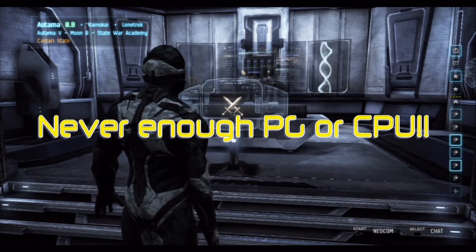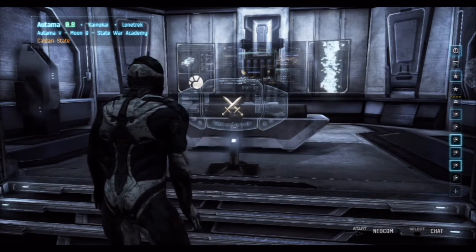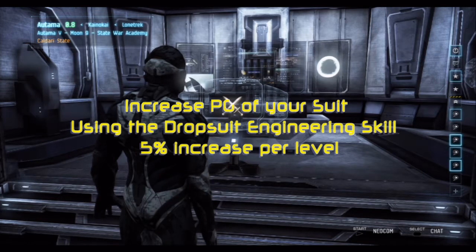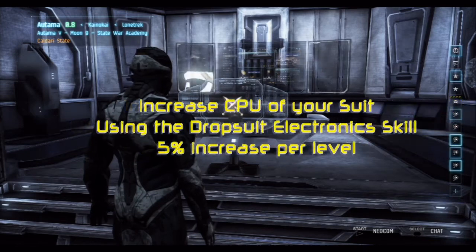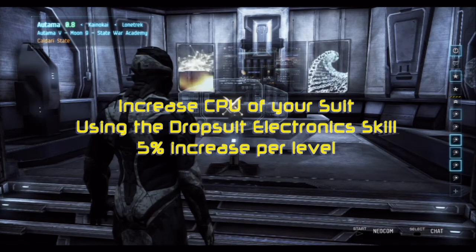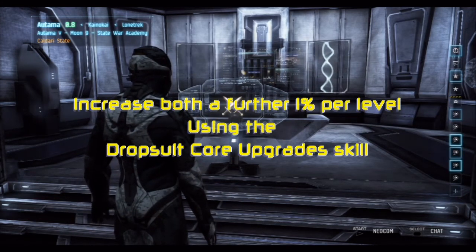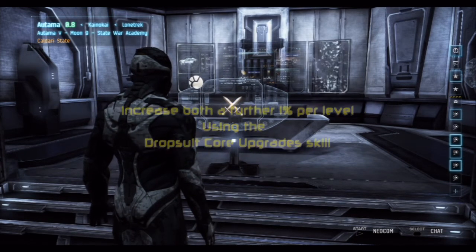So what is the main problem with fittings? Fittings are primarily a battle between your desire to have the best equipment and the level of resources you have in order to run and use that equipment. The two resources are power grid — how much power you have to run a module — and CPU, which is how much computer power you have to control a module. Each piece of module or equipment has its own requirements for each of these two resources.